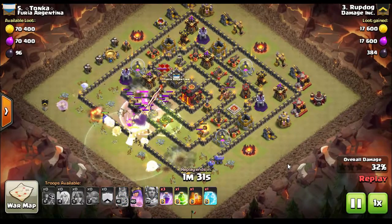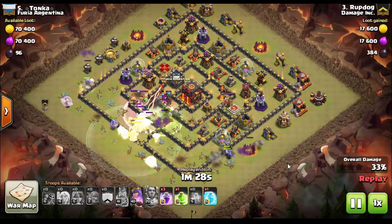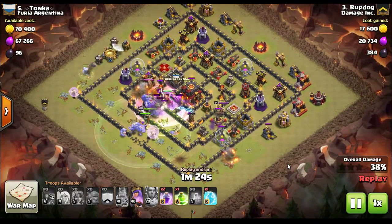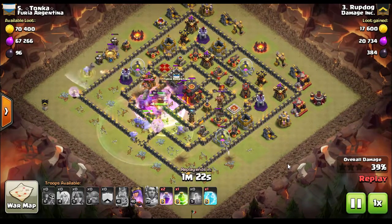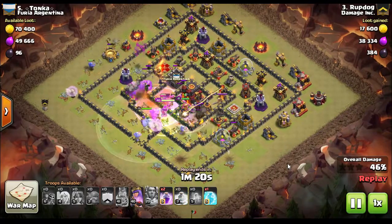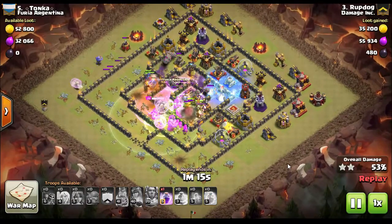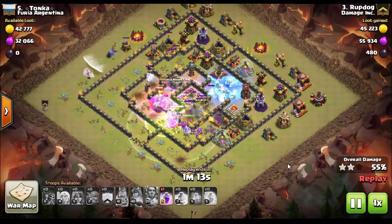As soon as the impact from their clan castle troops and the first inferno tower hits them, he uses the warden's ability, jumps into the core of the base. He manages to funnel all the troops into the core, then puts a freeze on the backside inferno tower. And all this timing — he just nails it, perfect timing.